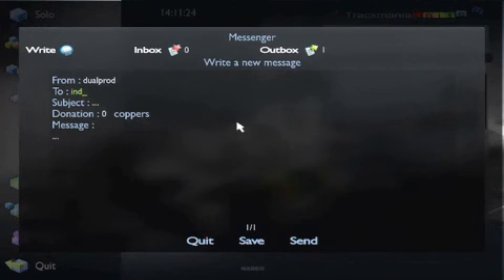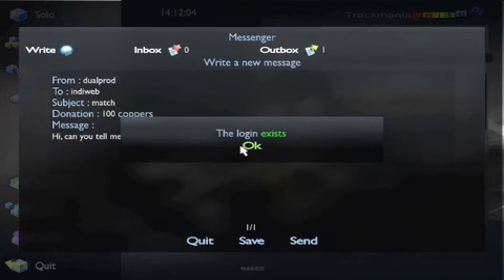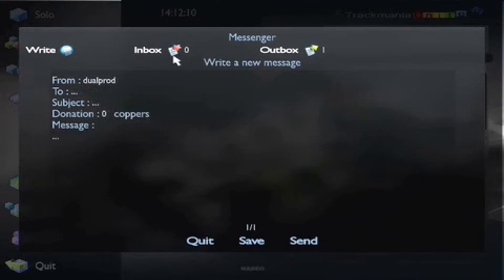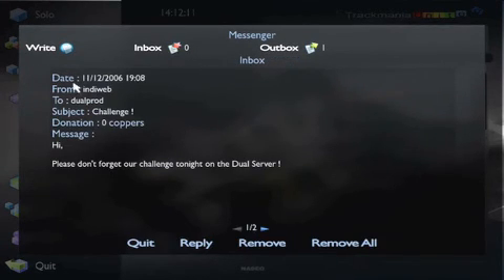You can send a message to any player by typing in their login. You can also use the message system to transfer coppers to other players. Sending a message to another player costs a certain number of coppers. You can check the messages in your inbox from this window.